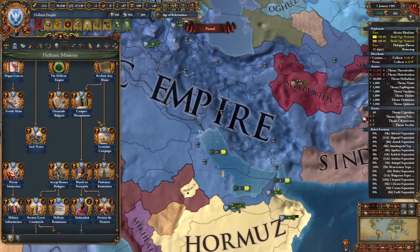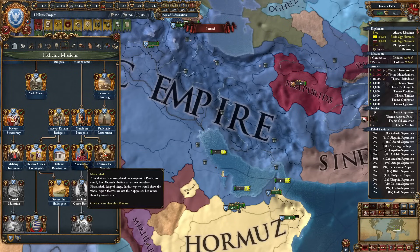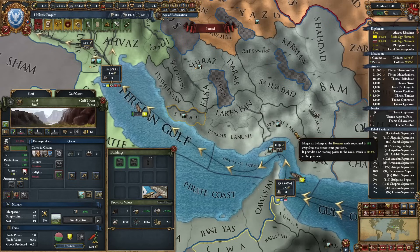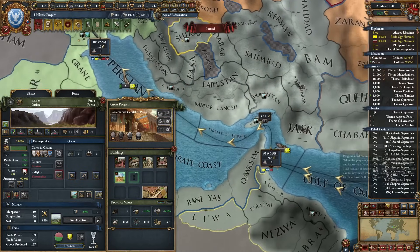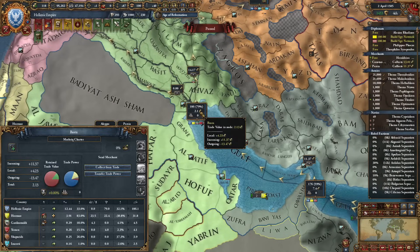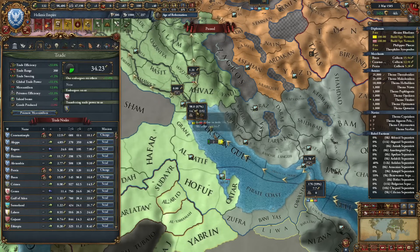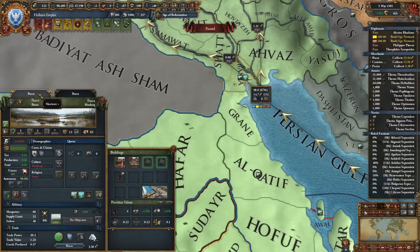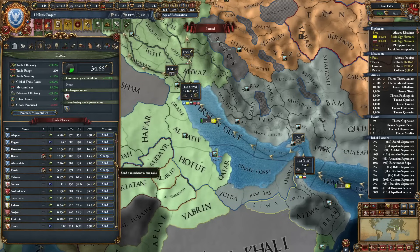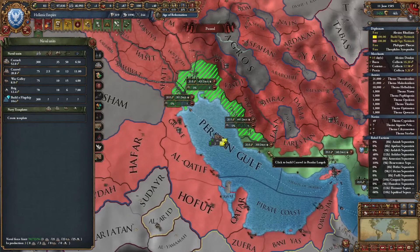We can finally complete this mission: yearly prestige and diplo reputation until end of game, and Persian as accepted culture. Not much is left — not much at all. Let me get some trade companies going here — one in Hormuz too. That's an extra merchant as we're above 50%. We can use them to collect at Basra or Hormuz. The trade income is so much higher now. Let me add these branches to the trade company too. We can send from Hormuz to Basra and I'll need some caravels to protect trade here.